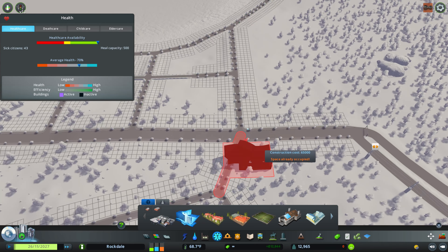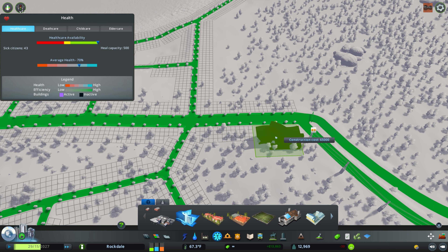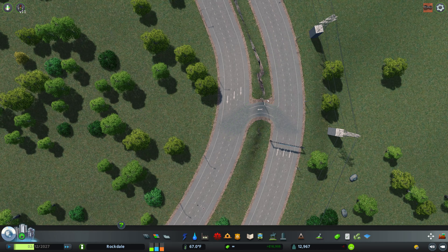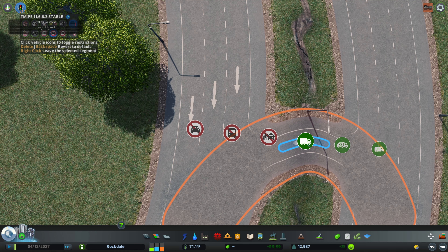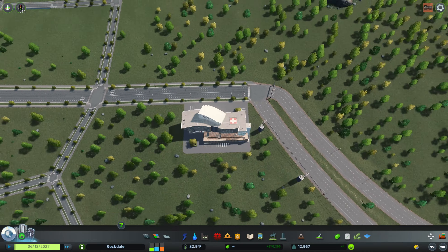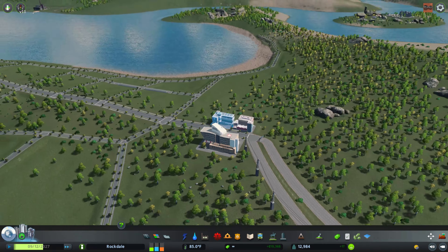Let's go and build a hospital. I want to put it somewhere the power can get to it, so we'll put it right here. Then make a little road like that and drag it up. We'll put restrictions on this road — no cars, no buses, no taxis, no trucks; only emergency vehicles and recycling can use it. Then we can do the fire department — put a big fire department over here, and get the big police station over here. There we go, we have all our emergency services.